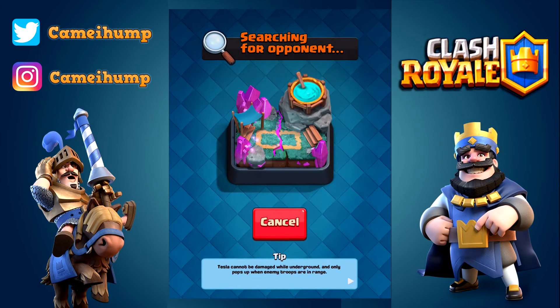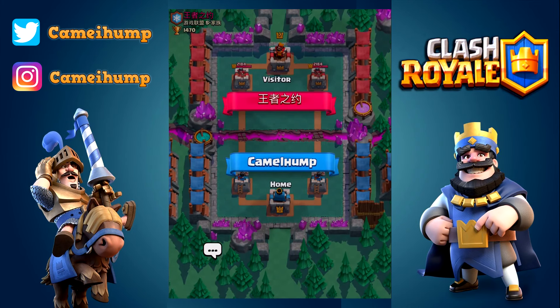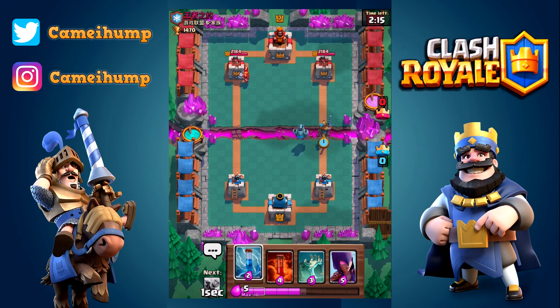The goal for this video is to get to 1500 - that would be nice. I'm expecting to lose one here because I'm on a win streak and I don't want to get my hopes up. I have the mega minion but I also have a zap, poison, and a tombstone in hand. I don't really want to play it but I will. People just sit and wait, which is not always a bad thing. I'm confident I can defend that, so I'm going to apply pressure.